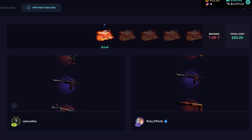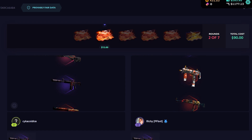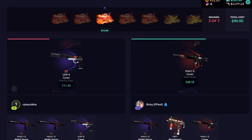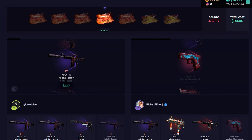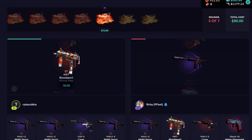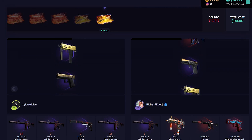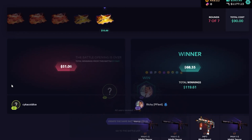Okay here we go, another 90 battle. We have secured our profit for the video clearly, but we gotta keep going because there are some juicers in this case waiting to be unboxed. We need to pull every single top item — not the M4s, literally everything else. I should have stopped after the knife. We got two cases but we gotta pull something big — that battle also sucked.